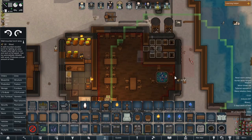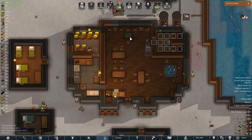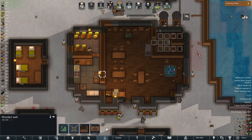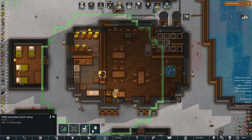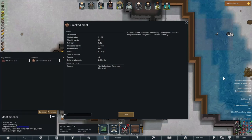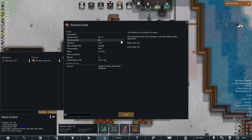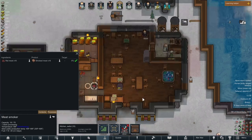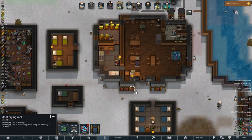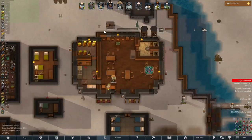Let's also go ahead and put a torch here so we can see over here as well. Anywhere where the darkness is around about 100, we shall put a torch. All the torches that we need have now been built.